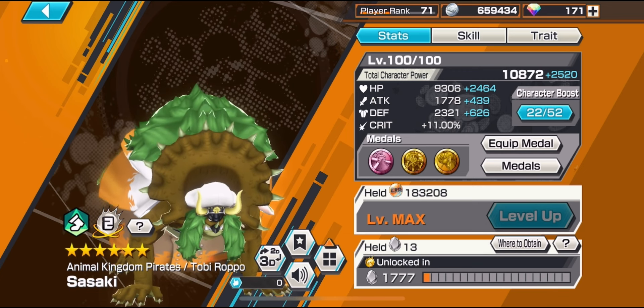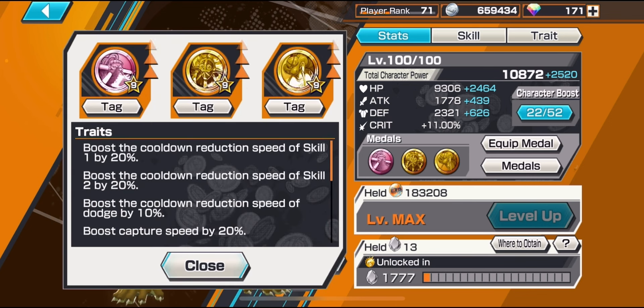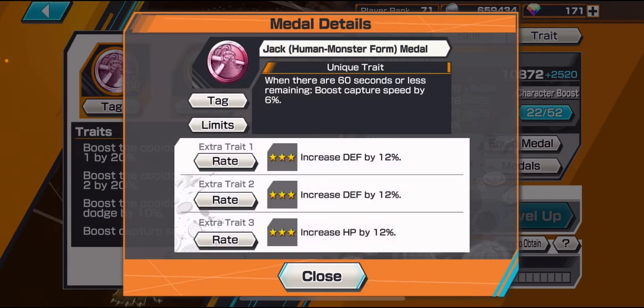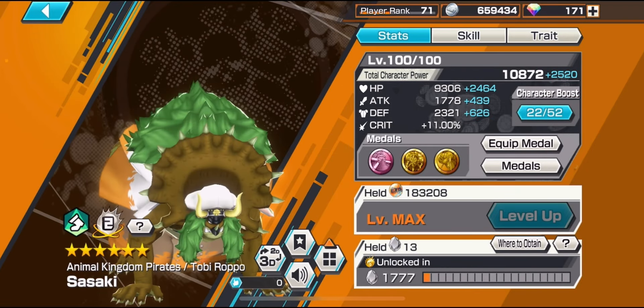There's not much to say about this character, so let's go into the skills and tricks he's capable of. For my build, I'm rocking a mill set that I use on every single one of my runners in this game: Jack Human Monster Form Metal, King Metal, and Flying Pan Metal. The main purpose of this mill set is just to provide as much capture speed as possible.